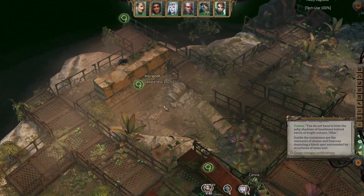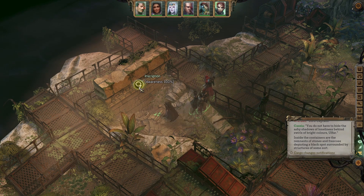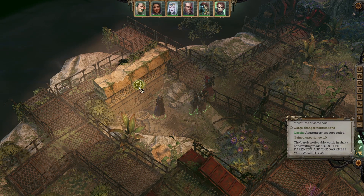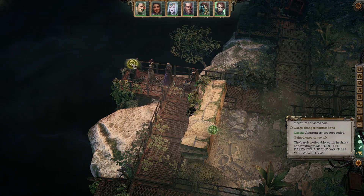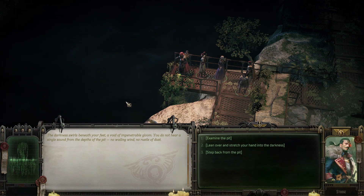Don't think we have Ulfa yet. Barely noticeable words in shaky Hanron: touch the darkness and the darkness will accept you. I follow my own path. The darkness swells beneath your feet — a void of impenetrable gloom. You do not hear a single sound from the depths of the pit: no wailing wind, no rustle of dust.